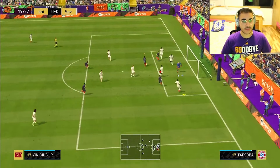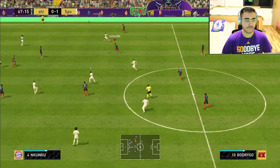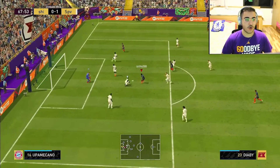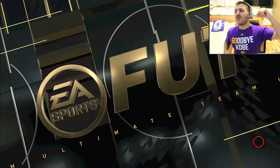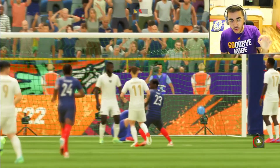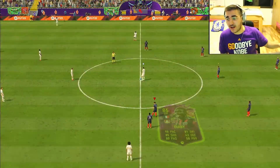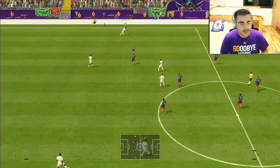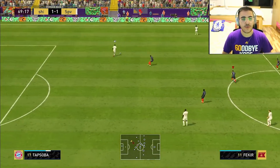Diaby on the weak foot — I think that was the weak foot, yeah. Diaby scored! Let's go! Finally — chat, if you don't know, that guy I'm playing against scored a goal and was parking the bus, just passing around in the first half. He didn't attack at all. That's the first attack I got — that's what you get, look how he's playing.